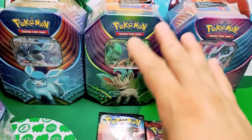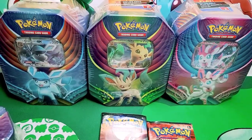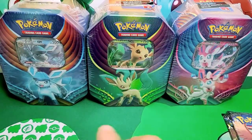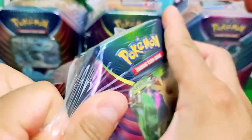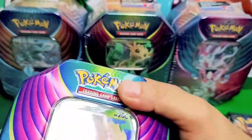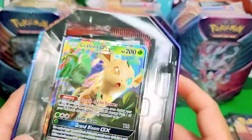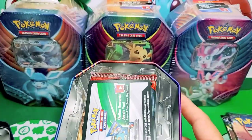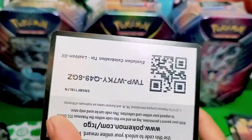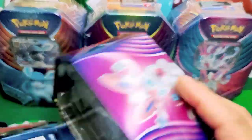We're going to open up all the tins and then put all the booster packs in plain view, so we just get straight to it and see what we get in each tin. Obviously we're going to get our promo cards — we got our Leafeon GX, beautiful, beautiful artwork. Here's the code card — a little backwards, but no biggie.